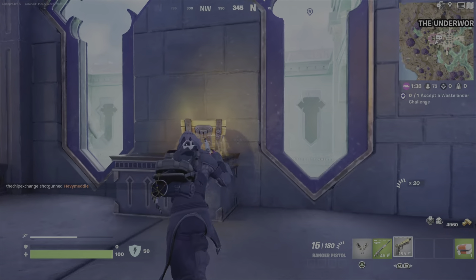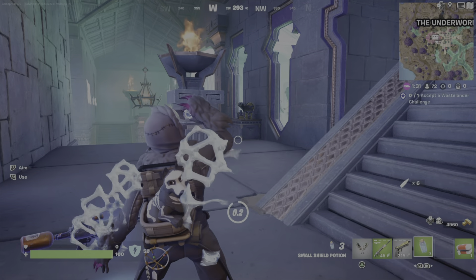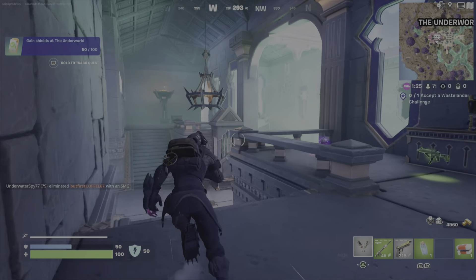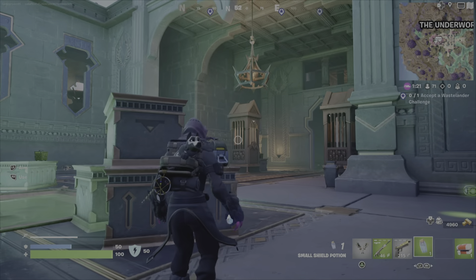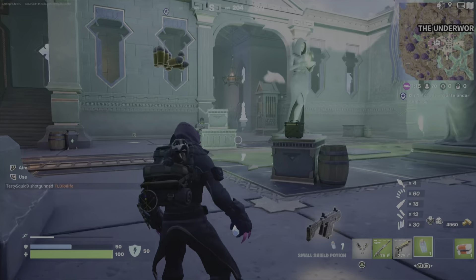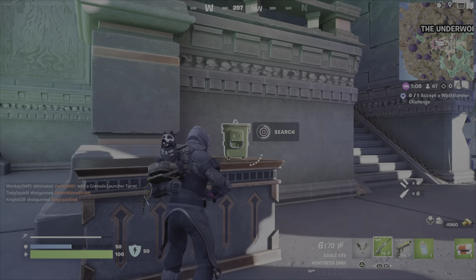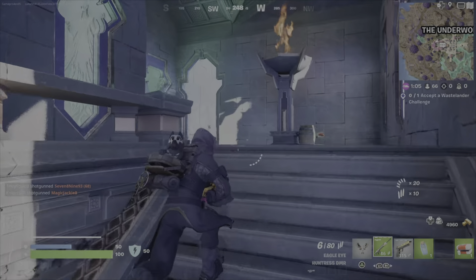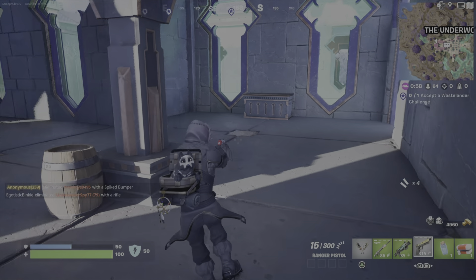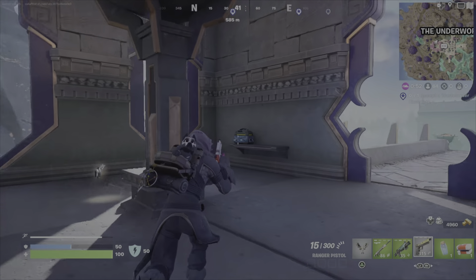They were like characters — different kinds of unique characters to collect. At Box Lunch, I picked up a Tupac Funko Pop figure. I felt like I had to get it while it was available, because the original Tupac Funko Pop goes for a couple hundred dollars now. At GameStop, I also picked up a Trigun Funko Pop — Nicholas D. Wolfwood.